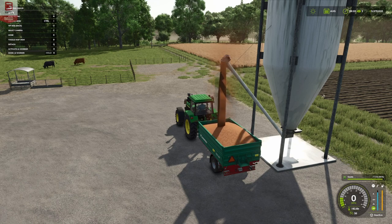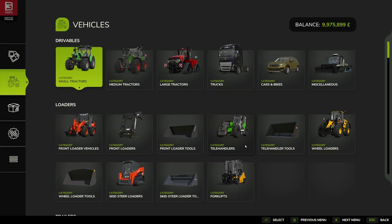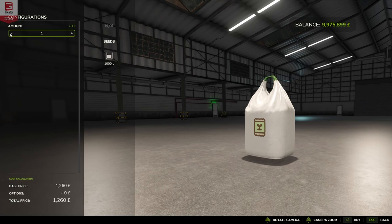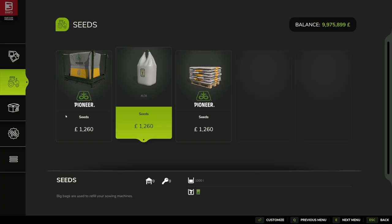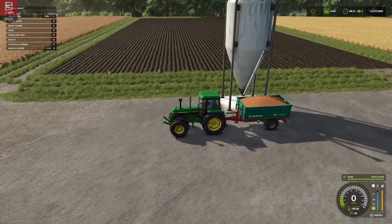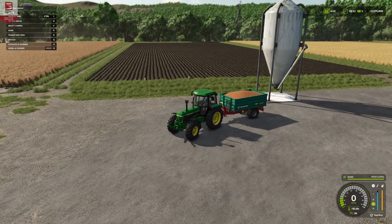It's 21,599 pounds, euros, or dollars to purchase 8,000 liters from the silo. If we go in-store and scroll down to seeds, it's 10,028 a bag. Setting that to 8 bags would be our 8,000 liters, and that's around 10,000 — so it's more than double the price for the convenience. That's something you have to weigh up when making decisions with these placeables.